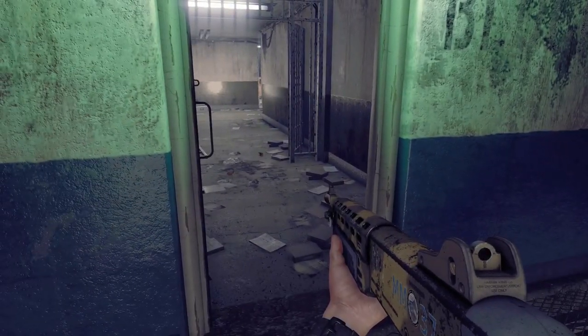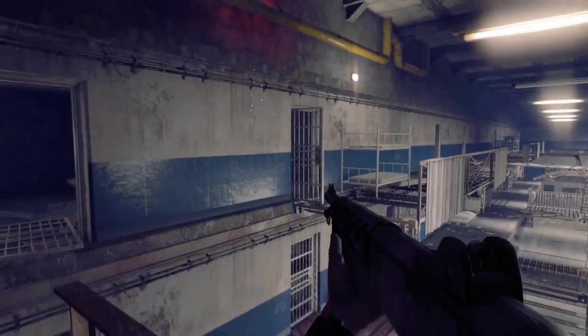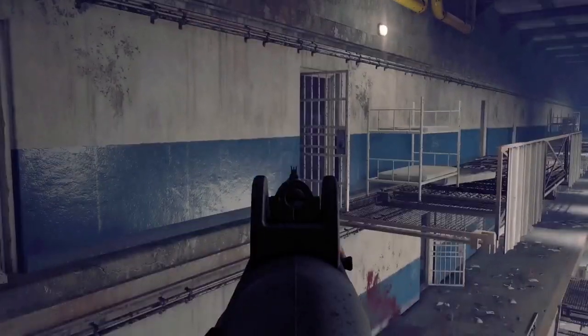What you guys are going to want to do now is open this door — you don't want to go in though, just make that a checkpoint. Now what you guys are going to want to do is grapple to the very side of this, to the side of that middle door.